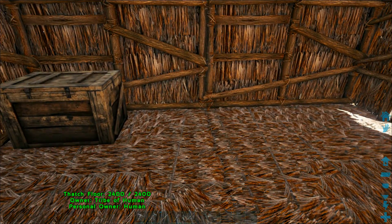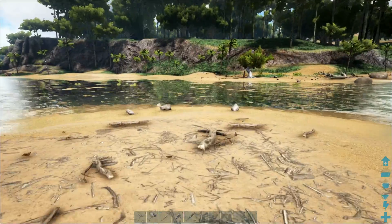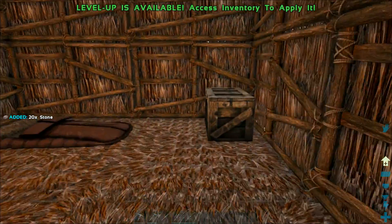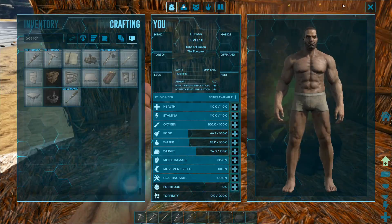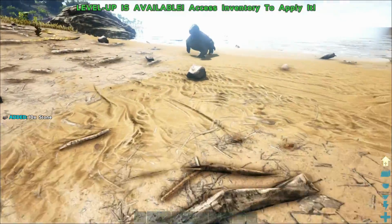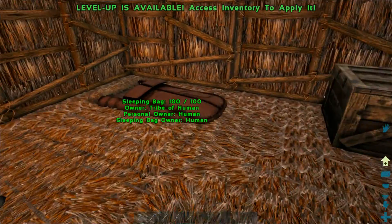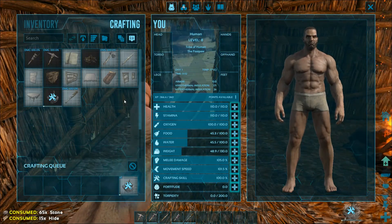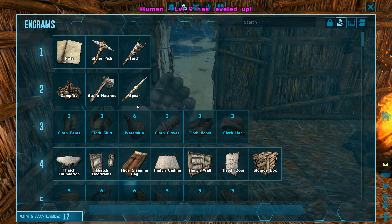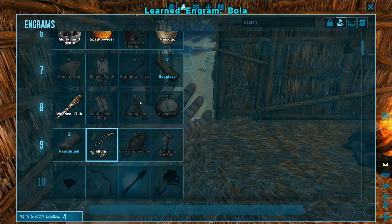I hate putting the mortar and pestle on the floor, but at this stage we've got no choice — normally I'd put it on a table. We got our level up, that's great! We've got 50 stone but need another 15. Let's grab that — five, ten, fifteen stone — then craft our mortar and pestle. Let's go back to our backpack, do our level up, and I'm going to level up my damage.